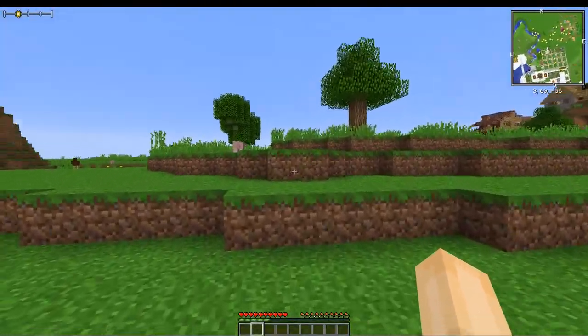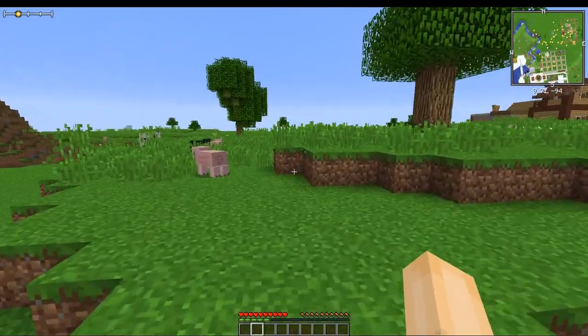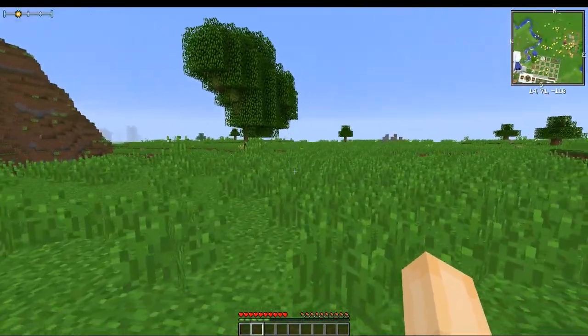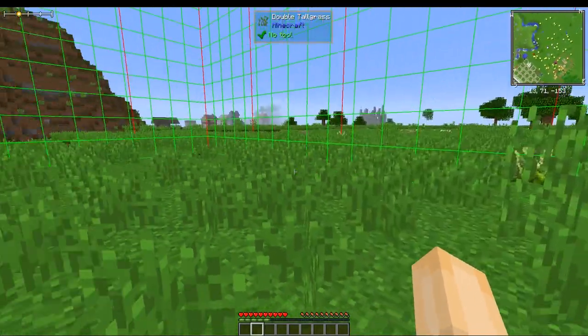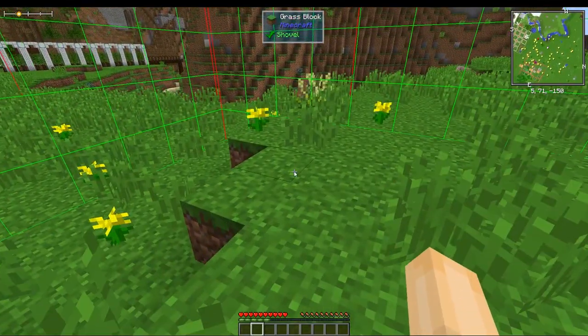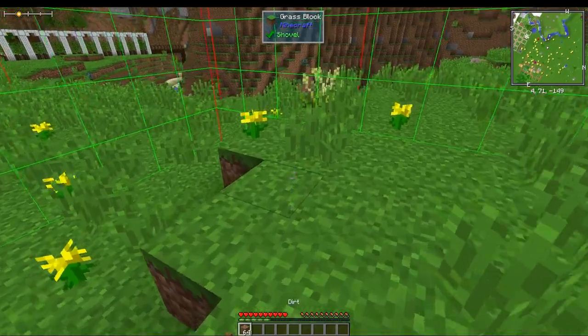In fact, now might be a good time to head out into the world and find a spot to build your base. The map is small, so each player can only claim six chunks. Hit the F9 key on your keyboard to find the chunk boundaries. You can claim a 2x3 area, or a 1x6, or just random chunks wherever you like on the map.